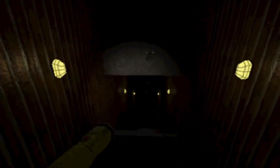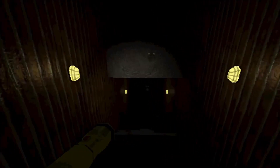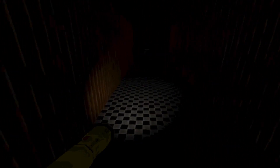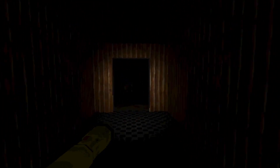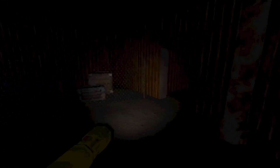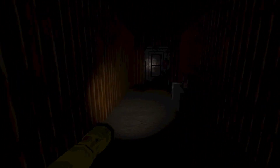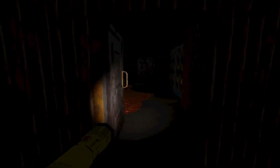There is a problem with some objects in the game — they are not affected by the light, just by the flashlight. That looks so weird. I don't know why that is, but it is annoying. As far as I can see, this problem only appears in one level. The worst case scenario is that I have to change every object manually. I hope I find another solution — it would not take too much time, but it would be kind of annoying work.